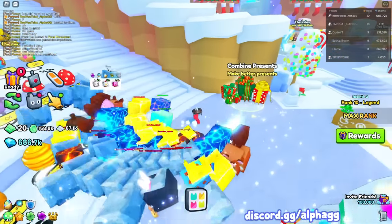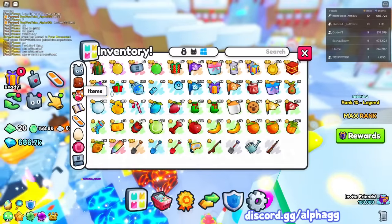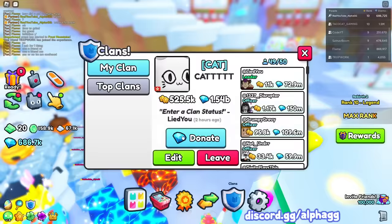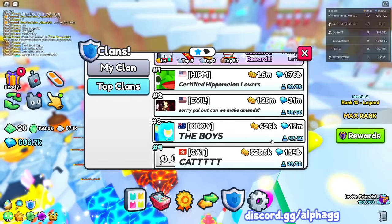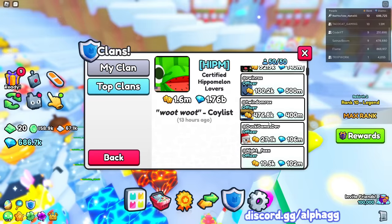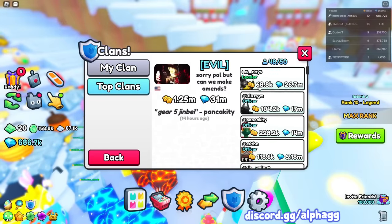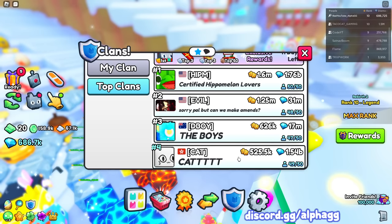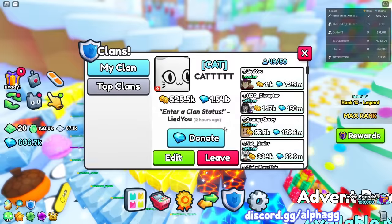While we're here I want to make some better presents and open up some titanic presents to help my clan out. Let me check - these clans are spending so much. Everybody in cat clan, we gotta really make a push here if we're gonna come back and actually get first place.